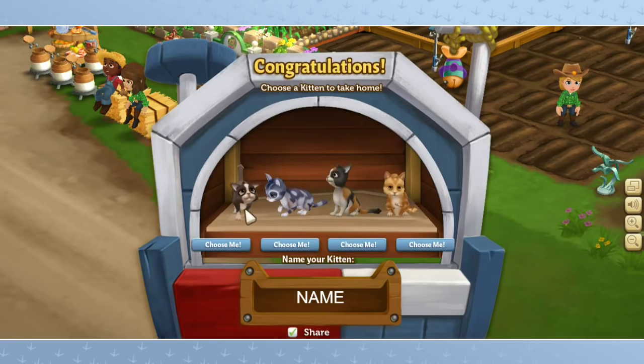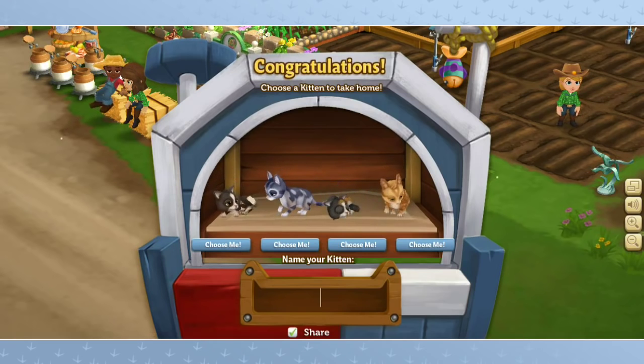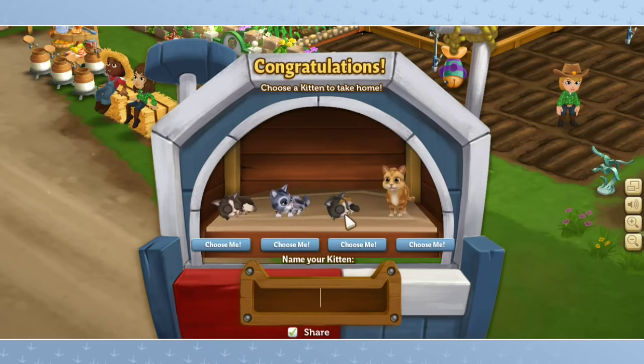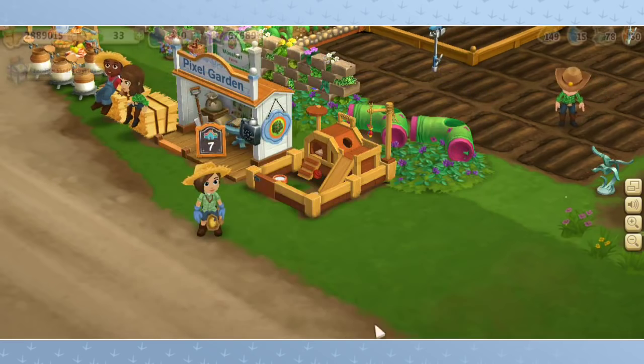I've had cats that match all of these — I've never had a Classic Tabby, actually. Who to pick? This is the hardest thing ever! I think I want to go with... I've always wanted the Calico, but this one right here is really appealing to me. So I think we're going to choose the little classic orange Tabby, and I'm going to name him Thursday — named after my real cat. I choose you, Thursday. You are my companion.